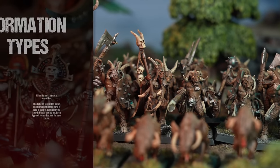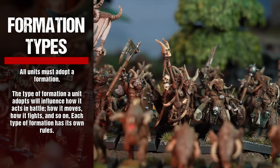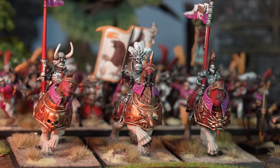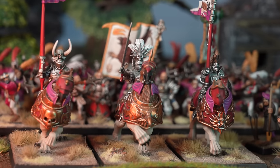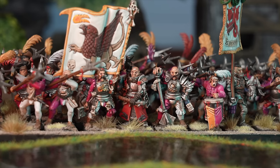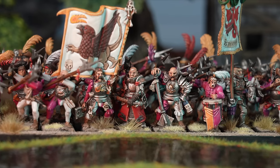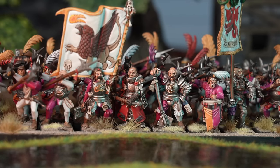All units must adopt a formation. The type of formation a unit adopts will influence how it acts in battle — how it moves, how it fights and so on. Each type of formation has its own rules. The types of formation a unit can adopt are indicated by a special rule of the same name. Models with more than one such special rule may choose their formation during deployment and may change it by reforming during the game, as detailed on page 125 of the rulebook.